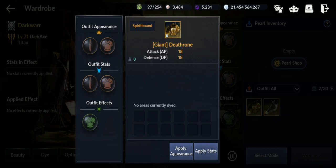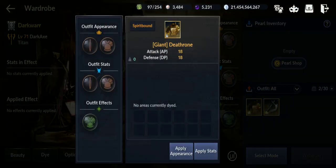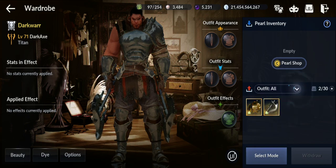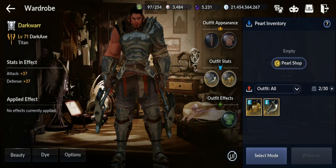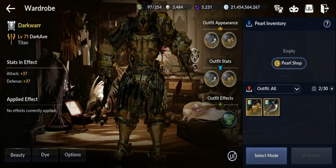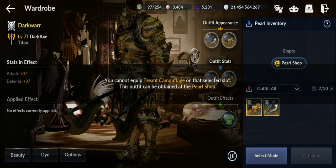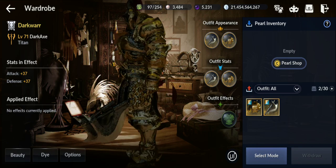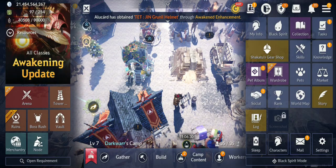I'm going to apply both stats and appearance. Apply stats first, so they go to outfit stats. Then apply appearance as well. Now I have both the stats effect shown on the left side and the appearance. If they had effects I could apply those too. So you can choose stats, styles, or effects from different costumes — that's how it works now, a nice addition.